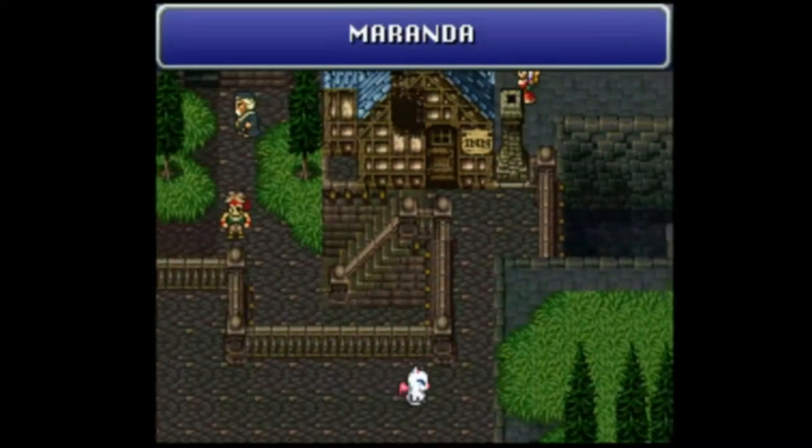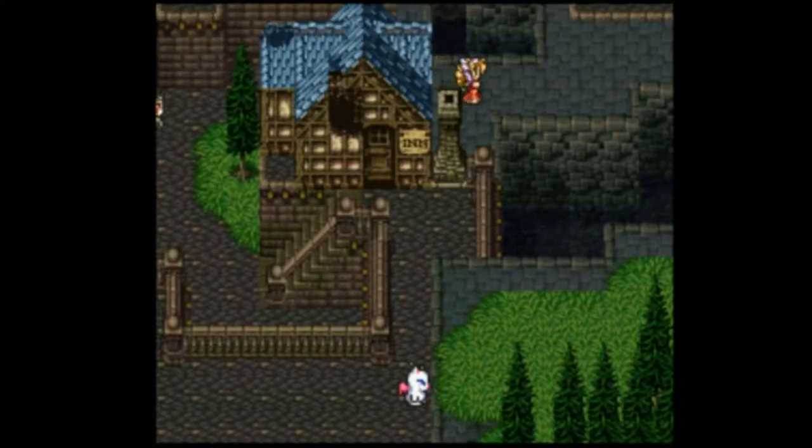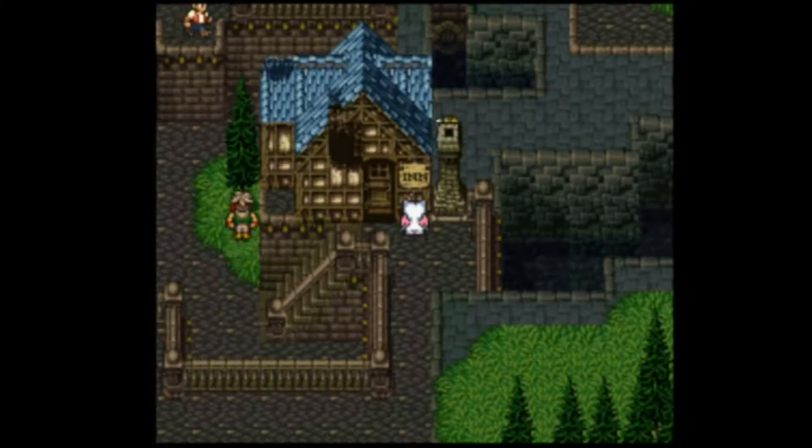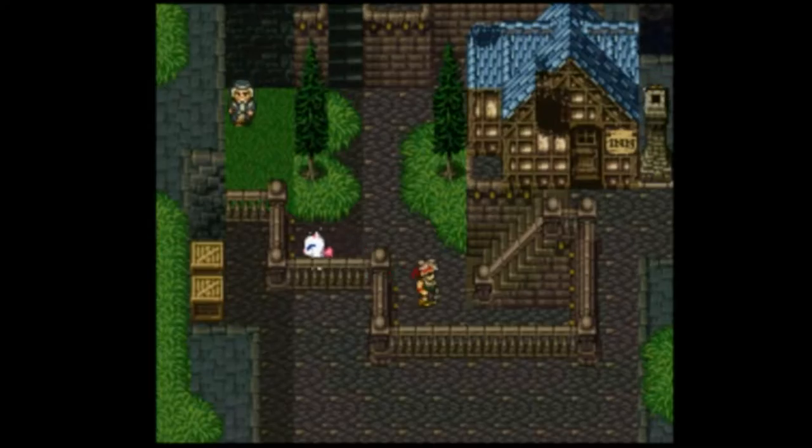All right everyone, hello and welcome back to another episode of the Final Fantasy 6 blindfolded LLG. Time to finally get Cyan, time to finally follow the breadcrumbs the game left me so long ago. I'll walk upwards here — this will line me up with the inn. Unfortunately there's a whole bunch of NPCs in this town, but fortunately they don't get in my way too hardcore, as long as this guy at the very beginning doesn't get in my way.